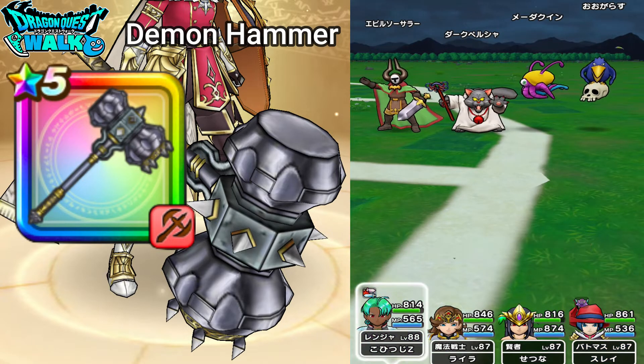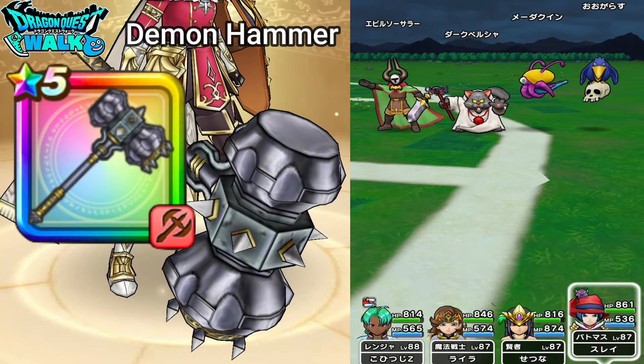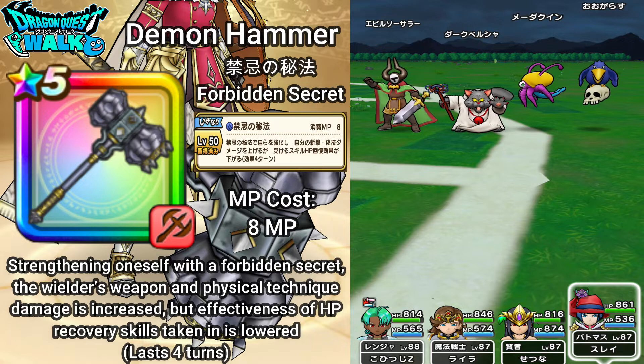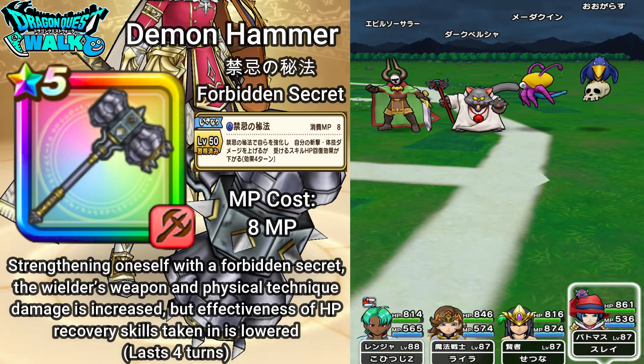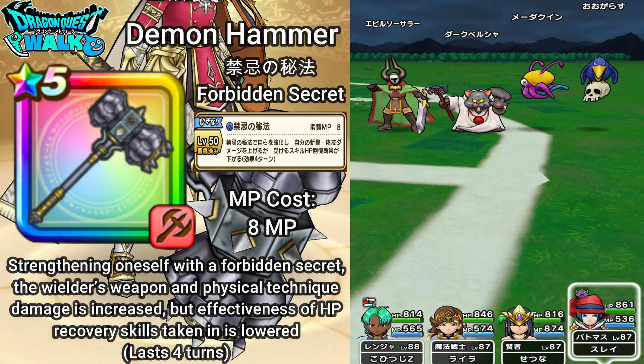Going to my Battle Master. Right here you can see this little mark that looks like the Demon God. This is going to be Kinki no Hiho, which is Forbidden Secret — the Sudden Activation ability. It costs 8 MP. What it does is strengthen oneself with the Forbidden Secret: the wielder's weapon and physical technique damage is increased, but the effectiveness of HP recovery skills taken in is lowered. This lasts 3 turns.